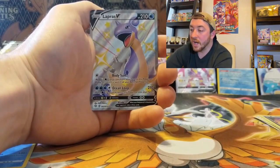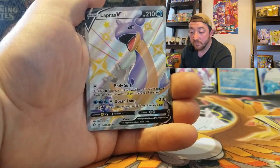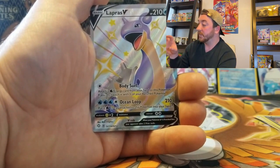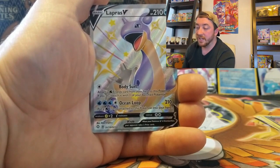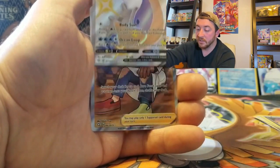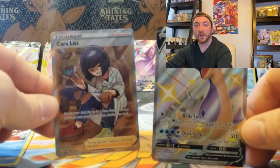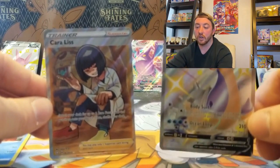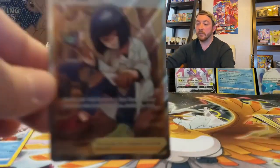Oh, what do we have here — another Shiny Lapras V full art card in the same box! This seems to be really common — two of them in the same box. And look behind it — a Carla full art trainer! Another banger pack: full art trainer out of that box, Shiny Lapras V in that reverse holo spot, and another full art trainer. These are all chase cards — this is absolutely mind-blowing.